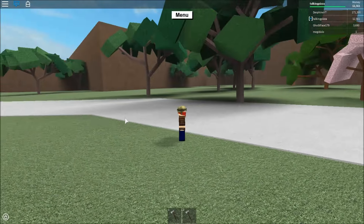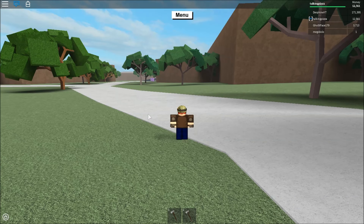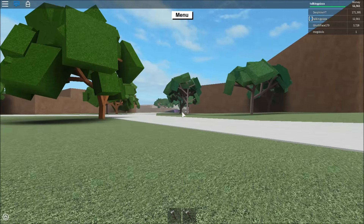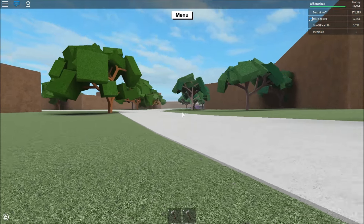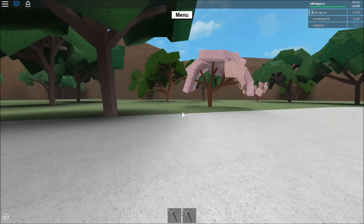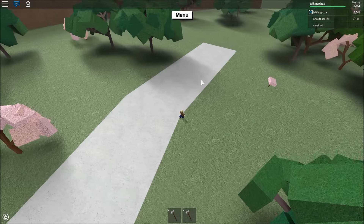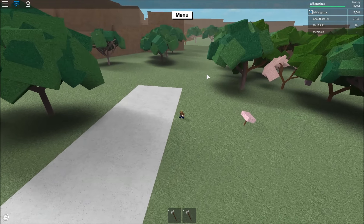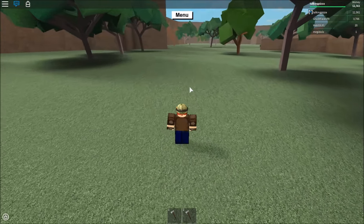You're going to need luck on your side with this one. It's easy if you have the right branch to do it. As you can see, I'm right past the bridge — you're going to need $200 to get over this way. It's actually probably the most expensive way to get to the Sinister Wood. What we're going to do is go over by this orange tree right here, and I'll meet you guys over there.